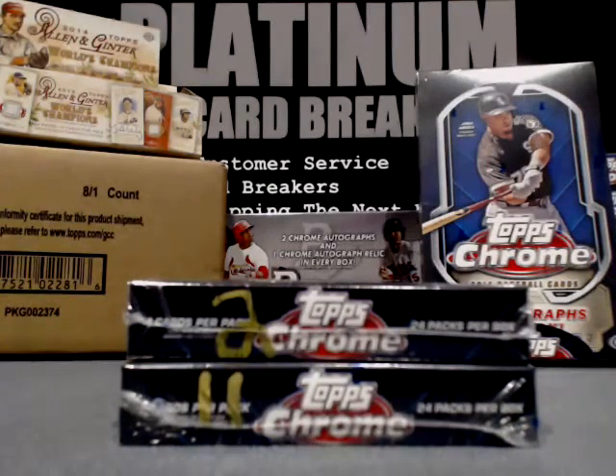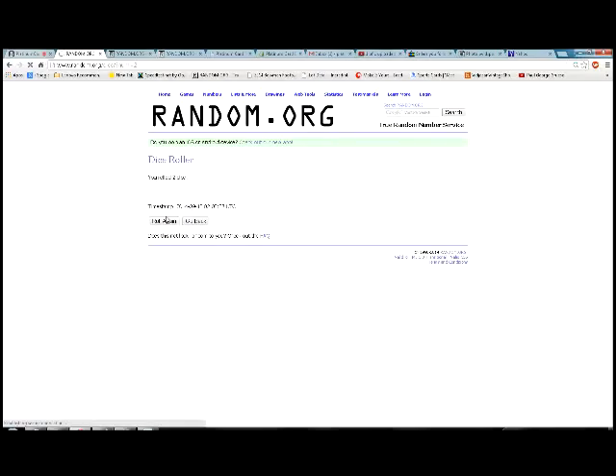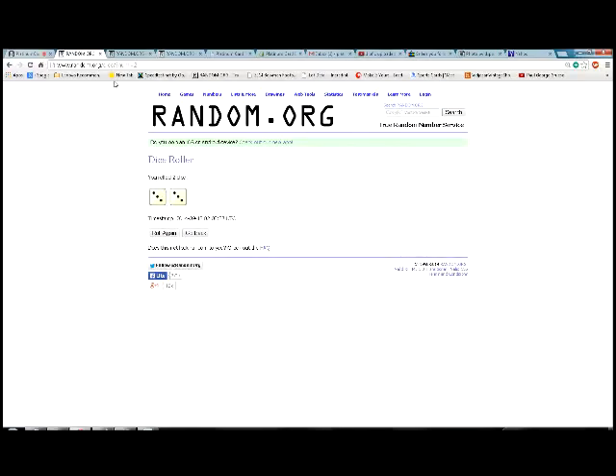We have 2014 Topps Chrome Baseball, 2-box, 6-spot, division random, number 4. September 12, 2014, Friday night. We're going to roll a pair of virtual dice to start off the randomization here. This will determine how many times we randomize the teams, the divisions, and the spot holders. We rolled a 6.